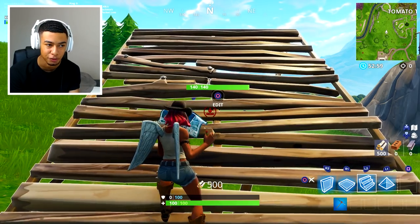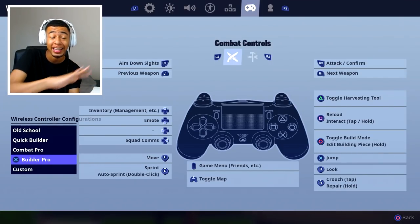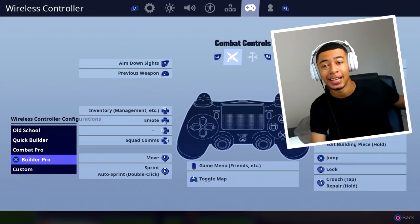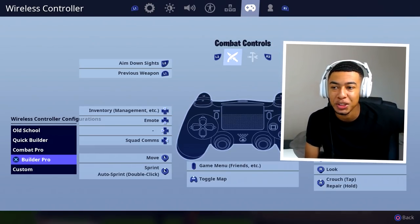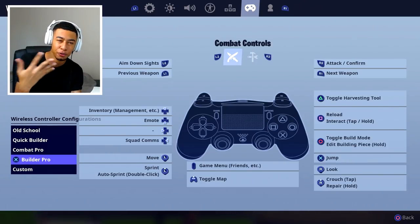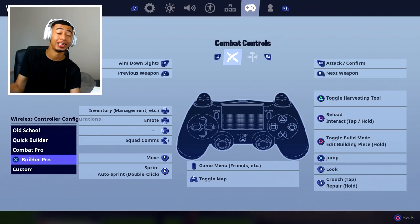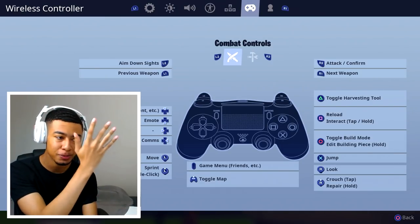That delay does mess up your timings with certain things. But there is a way, using the new button binds implemented into the game, to do that all instantly. This might be better than anything you guys have ever seen yet, because I've been trying this in playgrounds for a few hours just to see if it actually works properly. It does, and this is probably the closest thing you're gonna get to PC building on console without plugging in a keyboard.